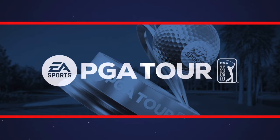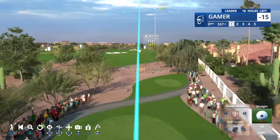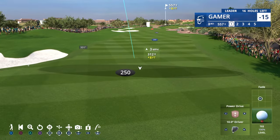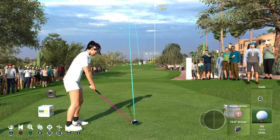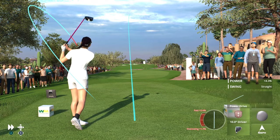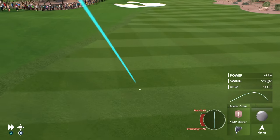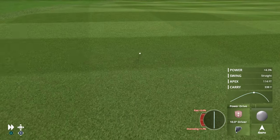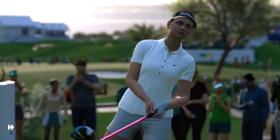Now on to the third, the first par 5 on the course here at TPC Scottsdale. The length of the hole hasn't really changed. Used to be two fairway bunkers down the left; now there's only one. Still a hazard that runs down the right side. A strategic hole if you can't make this par 5 in 2, and a brand new green that has been completely changed. Huge tee shot on this par 5 — it really opens up the hole.